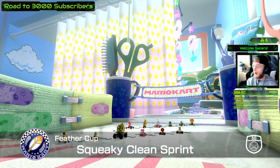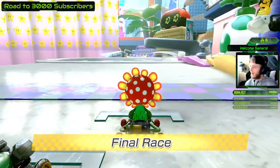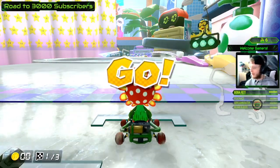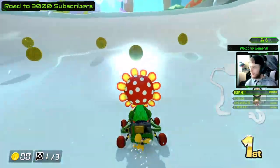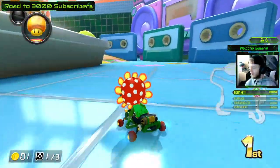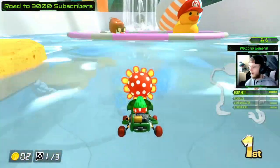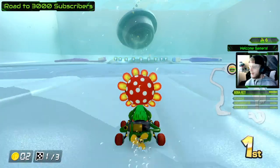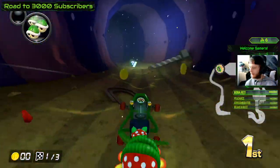Squeaky Clean Sprint — this is a brand new map, it's a massive bathroom which is awesome. You can never go wrong with a real life setting in a game like this. Look at the gigantic taps and the shower curtain, super super cool. You've got a little rug here, I don't know why you've got a tennis ball in your bathroom. Oh wow, look at the Goomba — that's so cool, this is very very well made.